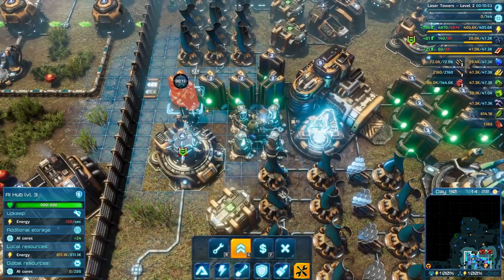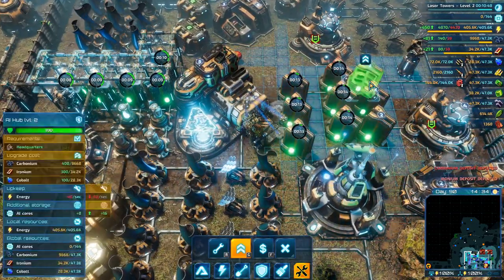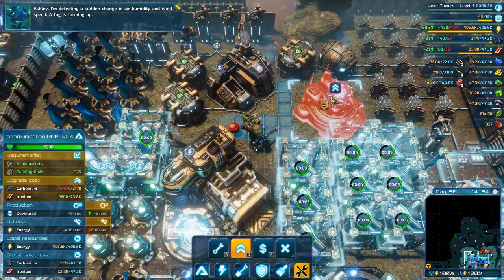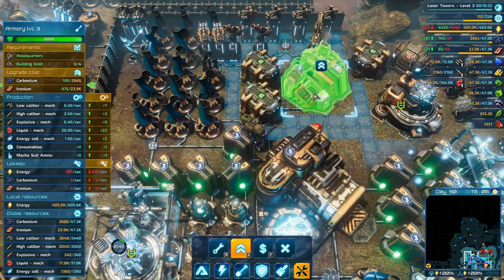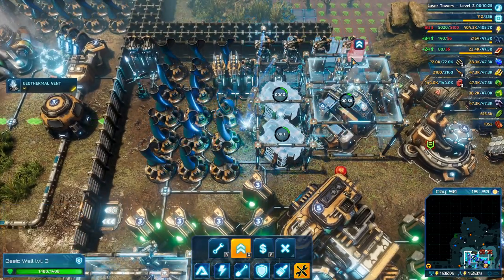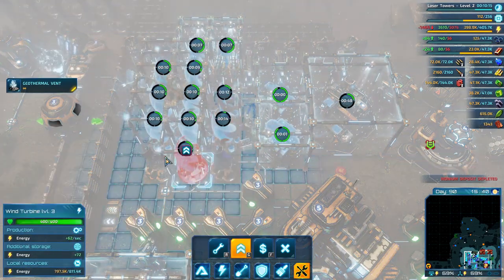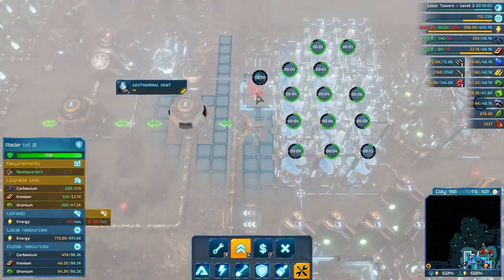Let's upgrade some stuff — we're upgrading everything we can. I'm detecting a sudden change in air humidity and wind speed, a fog is forming up. It's hard to see anything in this fog. It's also affecting our solar panels and wind turbines. We have to wait it out. Just upgrading everything I can. They are low on carbonium though.